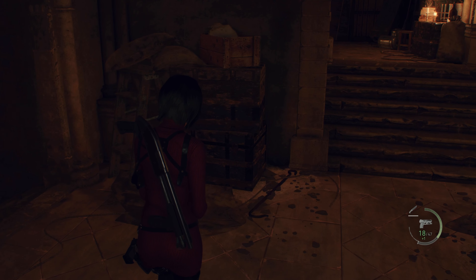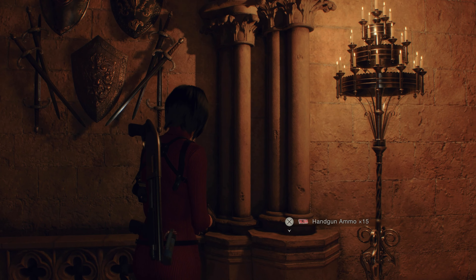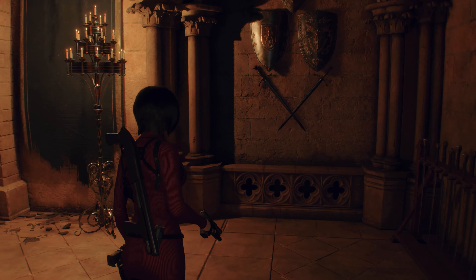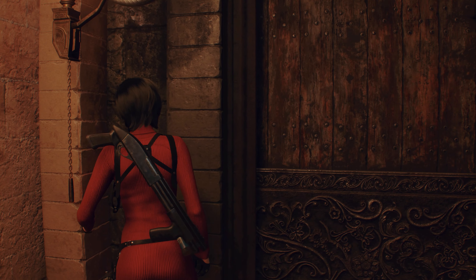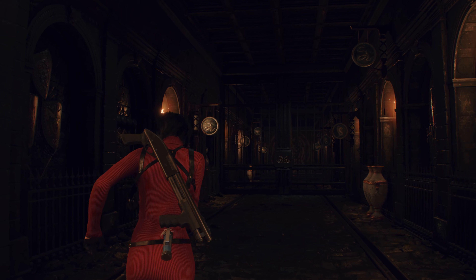Alright, so the way forward is blocked. We need to go get ourselves one of those red lamps to open the door, because we apparently just can't press the arm down. Or just weigh it down with anything else? I mean, if it worked logically, then it wouldn't be a Resident Evil puzzle.